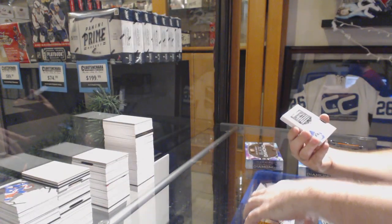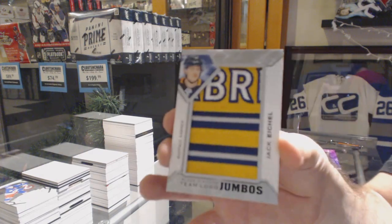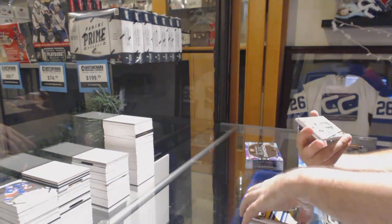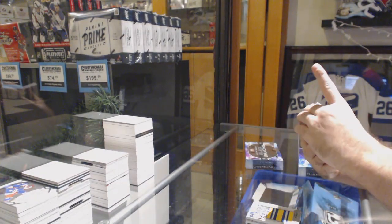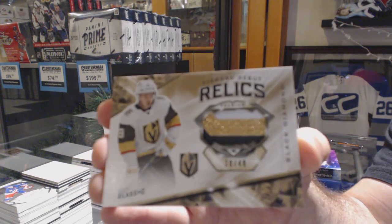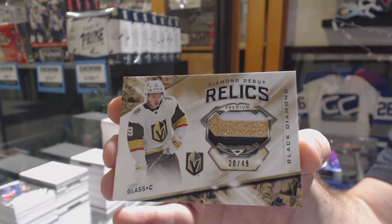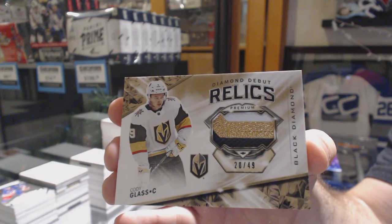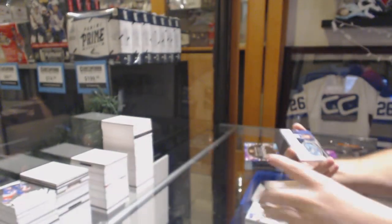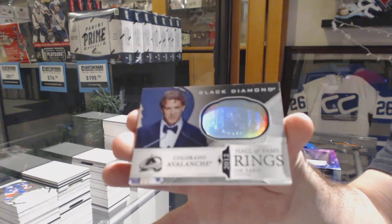We've got a Team Logo Jumbo of Jack Eichel. A Diamond Debut Relics Patch number 49, Cody Glass. And we've got a Hall of Fame Rings of Joe Sackick.